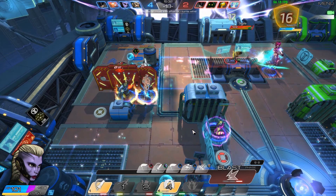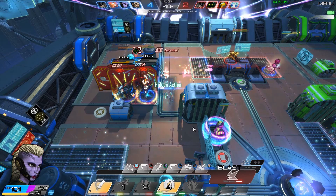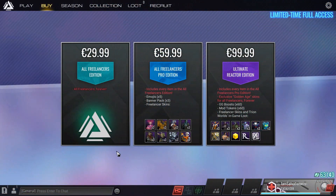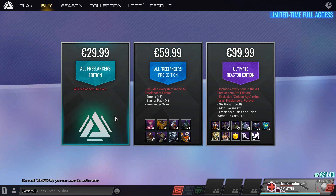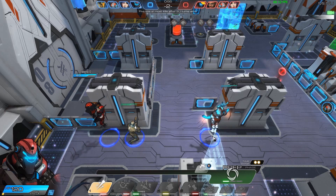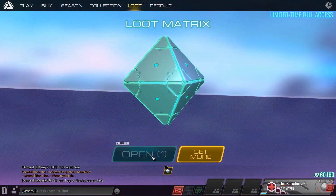Let's talk about the free-to-play model. First things first: there is no pay to win. As a free player, you have a weekly rotation of 6 characters that you can play. You get one character of your choice after the first 10 matches, and then you can buy other characters with in-game currency. For real money, you can buy the all-freelancer pack that will give you access to all characters forever, including new ones as soon as they are released. I really like this offer — if you like the game enough, you can buy it and it turns the game from free-to-play into a normal game with all future content being free for you.